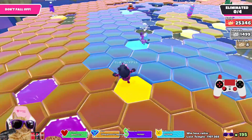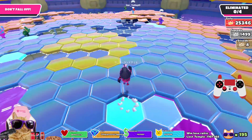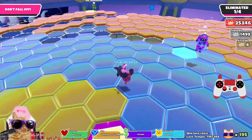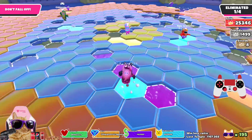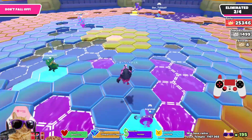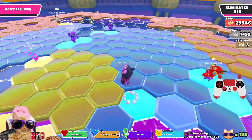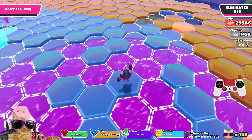You could do a lost temple team final where there's the crown in the middle, and each team spawns on a different side. Like a maze - like a square - you have to try and find the way in, and it would be even for each side.